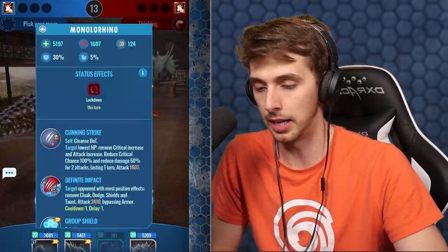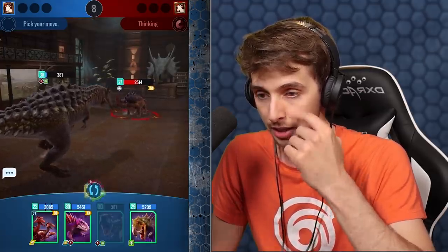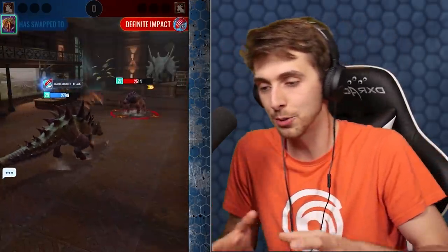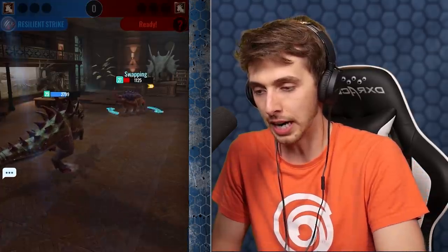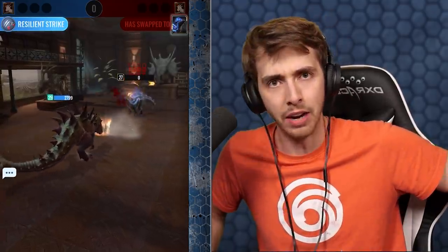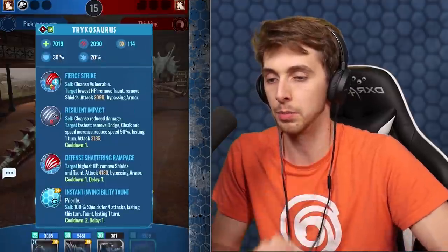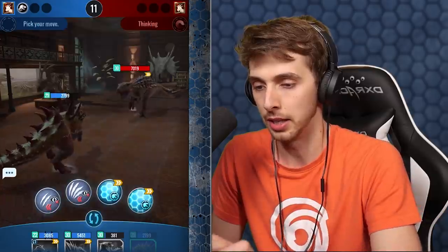He does have a Hadros that's ready - oh god, this is tricky. He's also resistant to that. I'm gonna go for the Dio - gonna go for a little cheeky bite in, because he's gonna go for the definitive impact and Dio's not really good for anything else. He's switching back to Hadros, which was a terrible idea because he could have at least had an emergency. We're one nil up - he's obviously saving his Monolorhino.